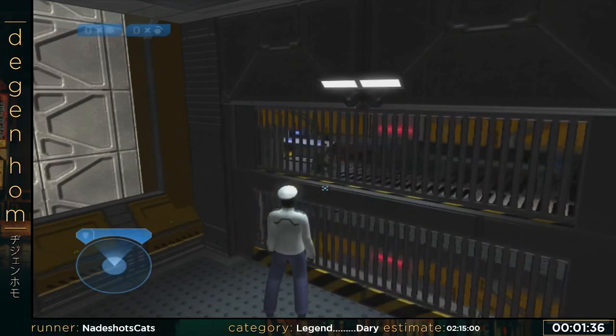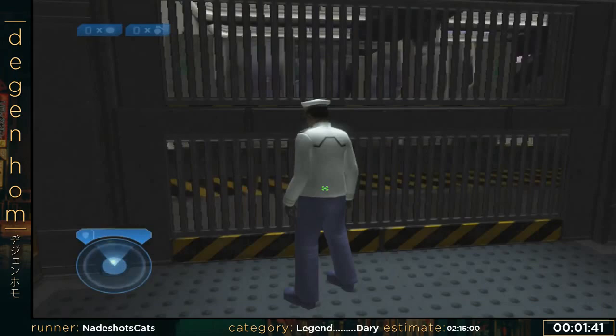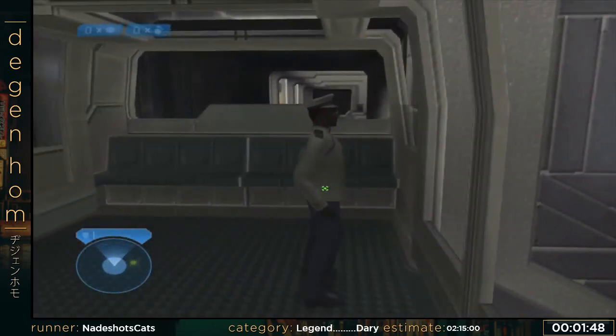This level done without doing any of this is probably like 2 minutes and 40 seconds, maybe a little more. If you do all this, it's mid-2:30s. Push him into the train, get him started, and now we do anything.